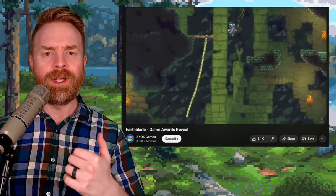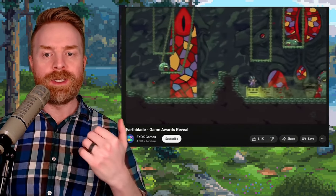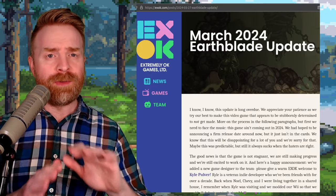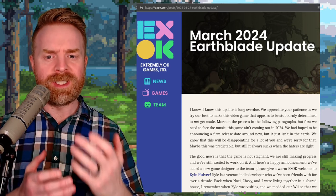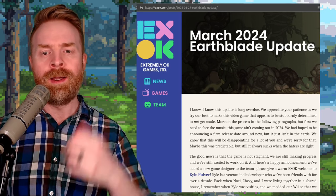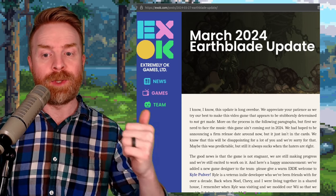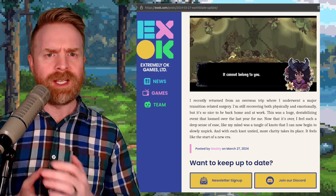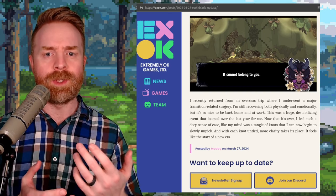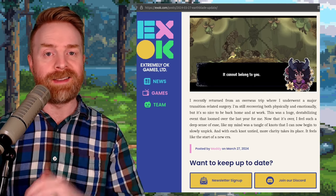Next up, we're quickly talking about Earthblade, which is a brand new game being made by the creators of Celeste. This game was originally supposed to come out in 2024, but has been delayed — I'm assuming until 2025, though they didn't specifically say 2025. In their March 2024 Earthblade update, they say the game ain't coming out in 2024. To be honest, I am absolutely A-OK with this — I'd rather them delay the game and make something great, as opposed to rush it and push out garbage. We've seen a lot of rushed games, and look at the feedback that gets.